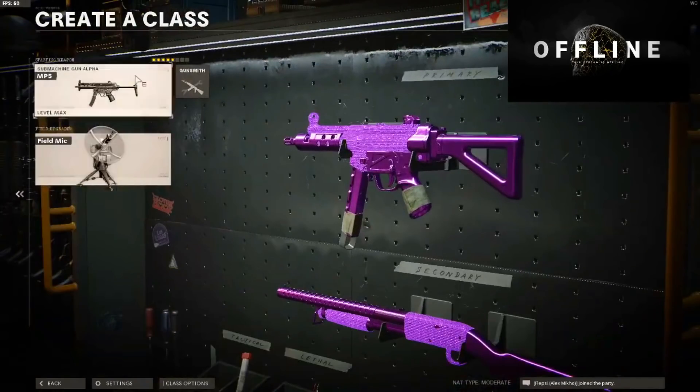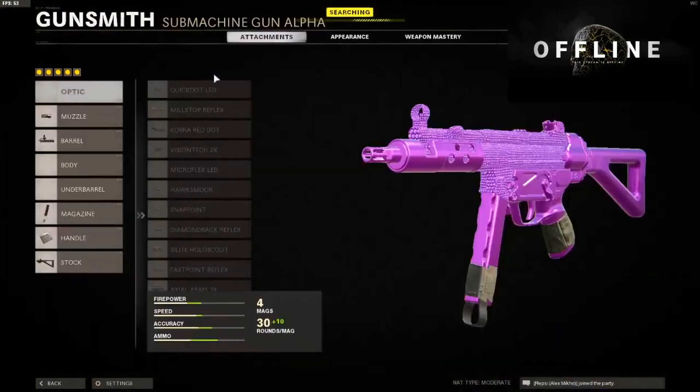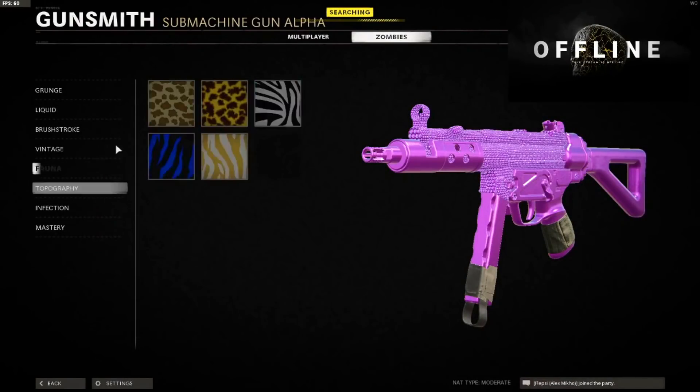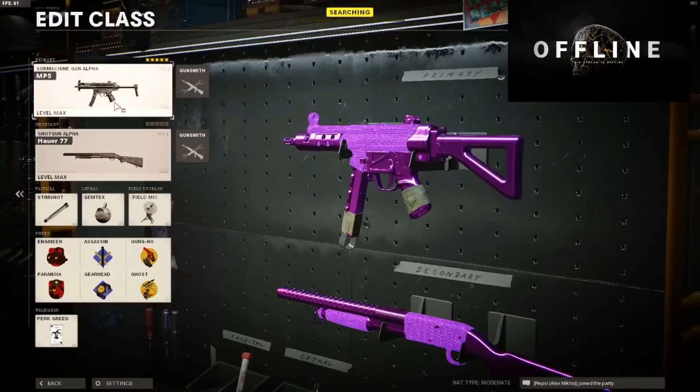As you guys can see, we duped over the Plague Diamond to our MP5 and that's all you got to do. You guys can now use the camo in multiplayer. Someone said this doesn't fully stick on PC so let me know if that's the case — it should stick, but if it doesn't, all you got to do is save it to your bonus class and you guys should be good to go.